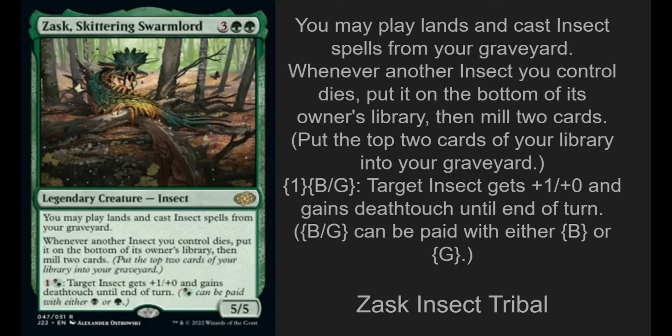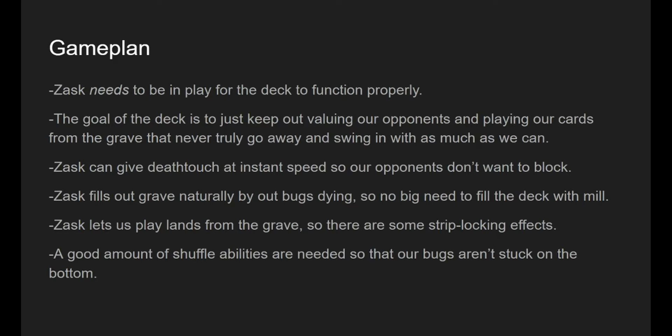Hello everyone, and today we are doing a deck tech for Zask, Skittering Swarmlord. Zask says you can play lands and cast insect spells from your graveyard. He's a 5-5 for 5, and when another insect you control dies, put it on the bottom of its owner's library, then mill 2 cards. We can pay 1 and a black or green hybrid — target insect gets +1/+0 and gains deathtouch until end of turn. This is just Zask insect tribal.